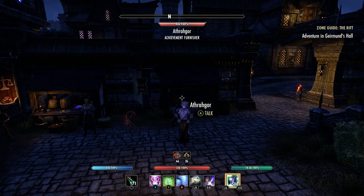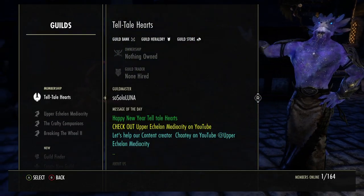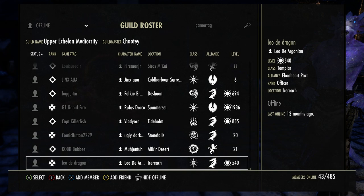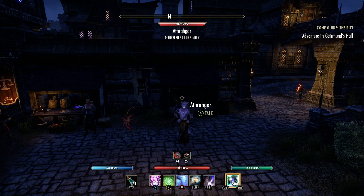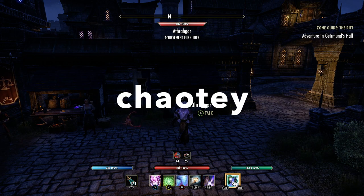If you're on Xbox North American server you can join my guild — Upper Echelon Mediocrity, just like the YouTube channel. Right now we have 485 total members, 43 people online. Lots of helpful, friendly people and lots of crafters, provisioners, and potion makers, so anything you need, people can help you out. We're not in the Guild Finder so you need to send me a message on Xbox — my name is K-O-D-C-H-A-O-T-Y and I'll get you in as soon as time permits.